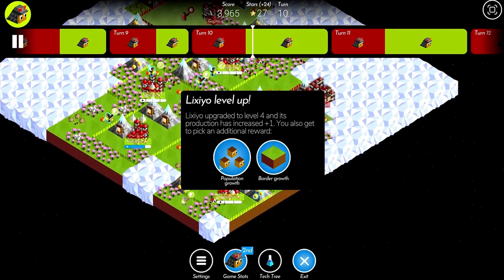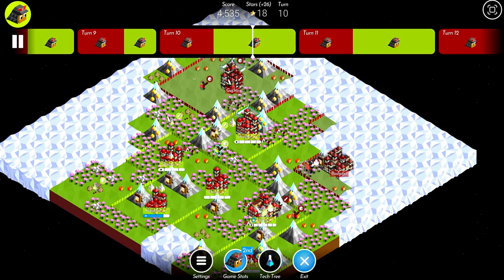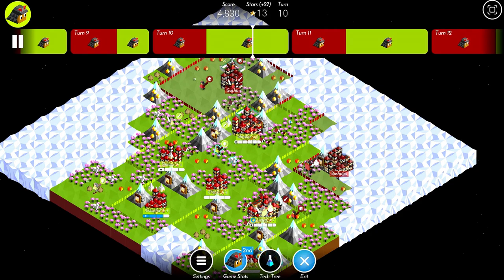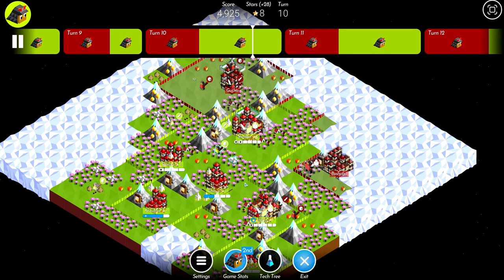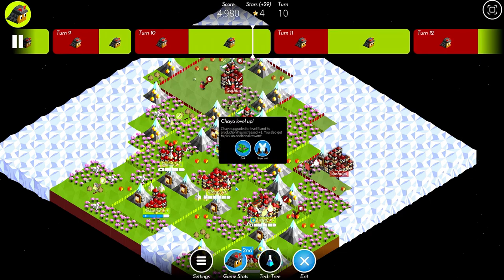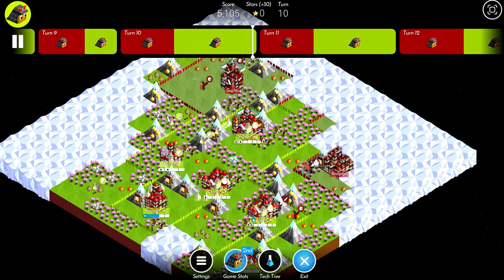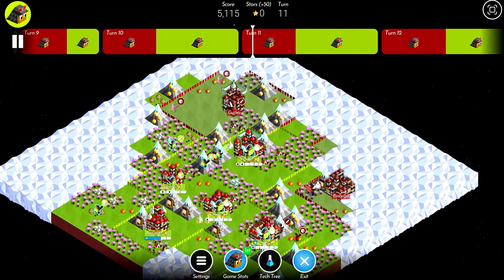I get a ruin that gives me population, so I don't need a forge in my capital to get a giant. I go ahead and get border growth in my north city anyway because it has some insane forests — getting control of this area is going to be pretty handy. I get a giant in the north city and then pop another giant, which definitely wasn't necessary. What I should have been doing was training more swordsmen to keep pressuring. One thing I failed to do this game was apply any real pressure at all.